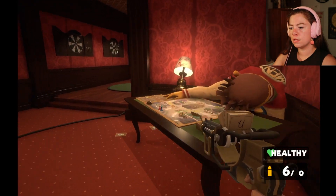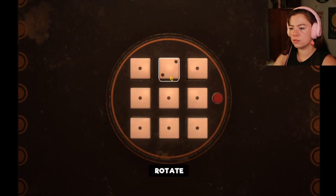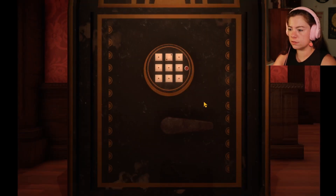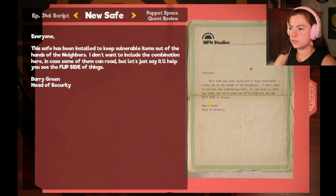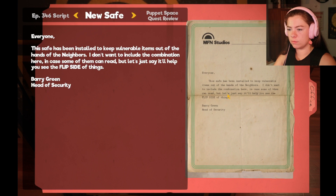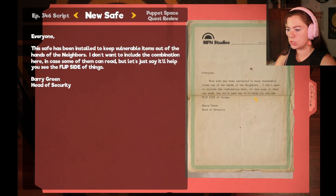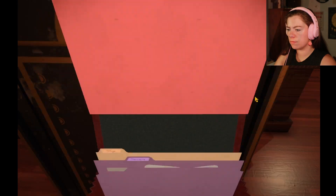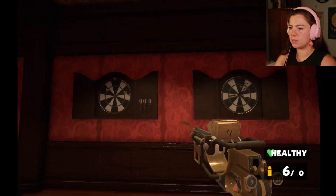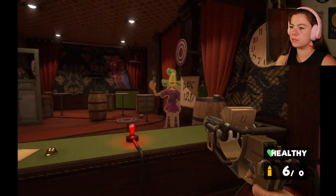So my question is... there was a hint in the files. We're in the office. New safe: 'Safe has been installed to keep vulnerable items out of hands of the neighbors. I don't want to include a combination here in case some of them can read, but let's just say it'll help you see the flip side of things.' Well, that's not helpful. I can't interact with it in any other way. The flip side of things... Maybe it's got to be in here, right? I can't imagine having a numerical puzzle that far away.